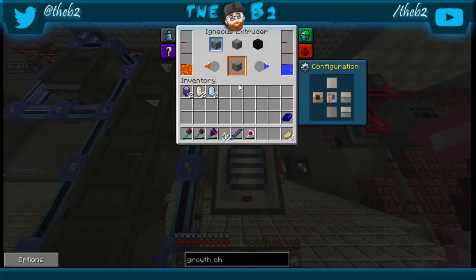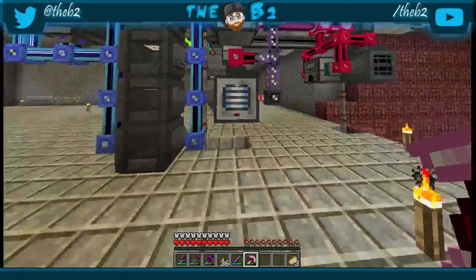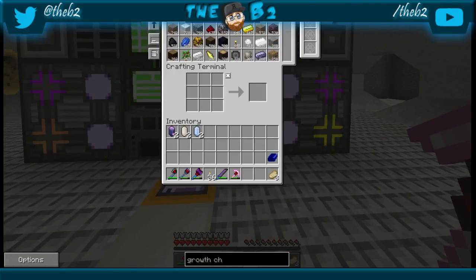I've got this set up to always keep 10,000 cobblestone going at all times — that's just an igneous extruder. This will keep 2,500 sand at all times, so if you look in the system you'll see the cobblestone stop and the sand keep going until it hits 2,500. And I'll always have 5,000 glass going — that's what's kicking it all off right now.